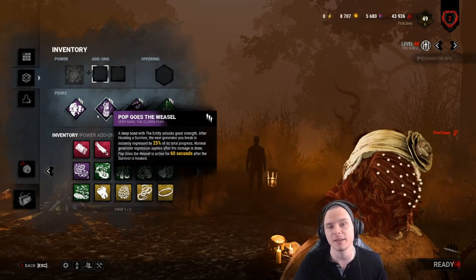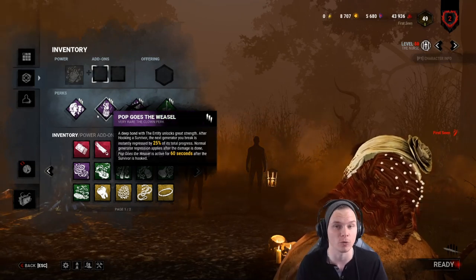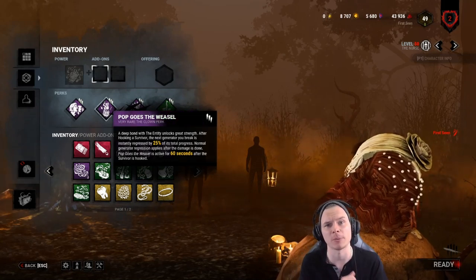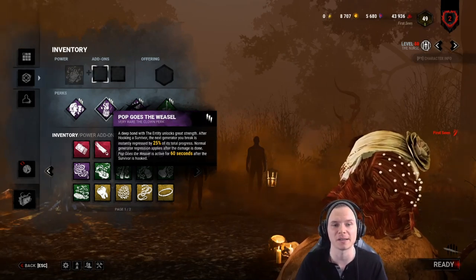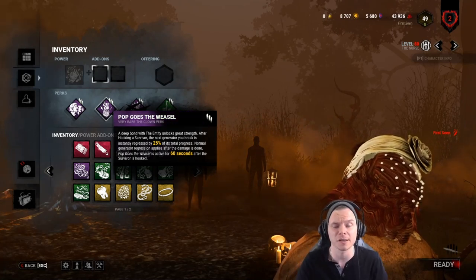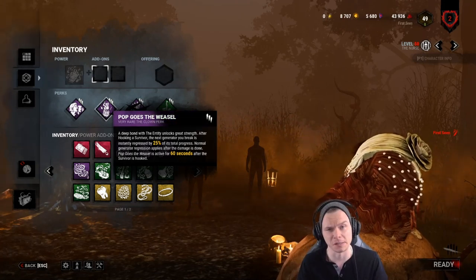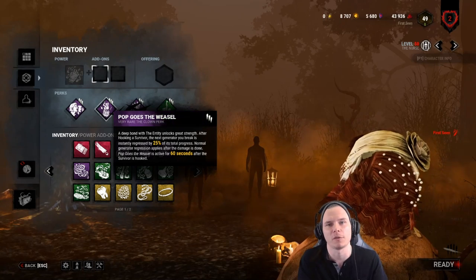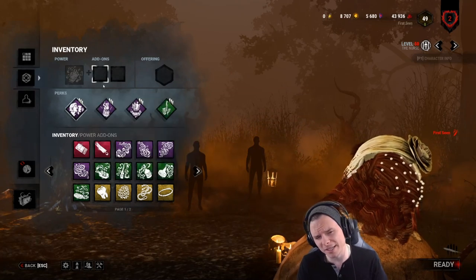Pop Goes the Weasel gives me solid, stable regression, which is a necessity especially without Ruin. Normally with Pop I recommend Thrilling Tremor, which stalls the game for an additional 16 seconds when survivors aren't on generators. You can't hide from Thrilling Tremor — a survivor gets off the generator and it seals for 16 seconds. That wastes more than a quarter of a minute, giving me more time to rotate the board.